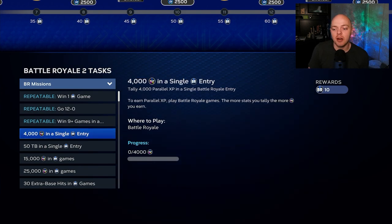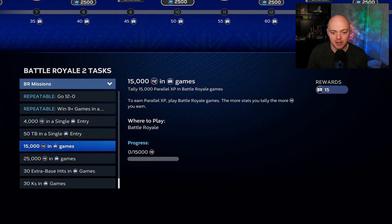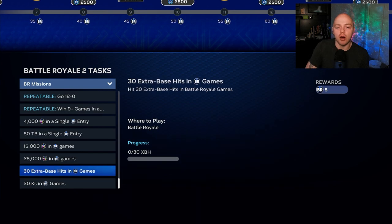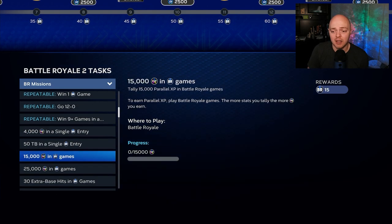The matchmaking does change once you win or lose a game, so keep grinding entries and do not quit when you lose one game. Now going through the non-repeatable BR missions: 4,000 PXP in a single entry — this is parallel XP and it looks like it applies to your entire team, so that's 10 easy points. Fifty total bases in one entry — honestly not too hard since you hit a lot of home runs in BR. Make sure you read through all missions and know what you're grinding.